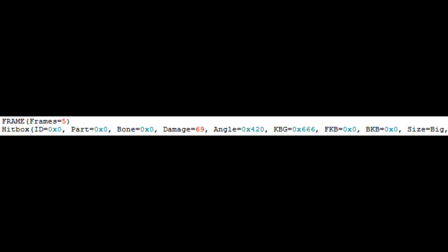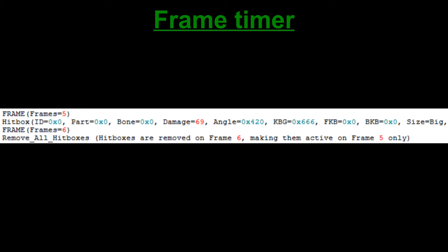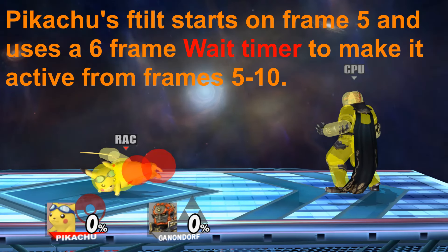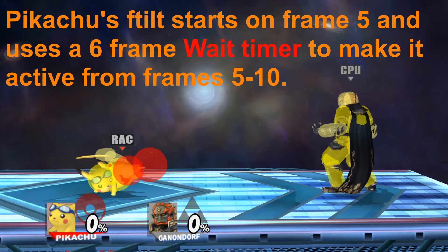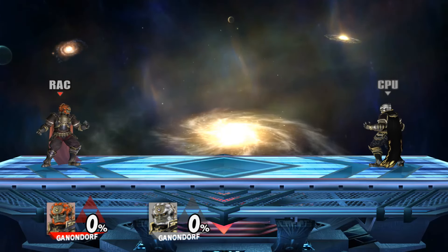Let's say I create a hitbox on frame 5, and then I put a 6-frame timer on the hitbox afterwards. If I use a frame timer, the hitbox will stop being active on frame 6, meaning it has only one active frame. But if I use a wait timer instead, the hitbox will be active for 6 frames and then stop on frame 11. So in this instance, a wait timer is preferable because it gives the hitbox more active frames. One more side note: if a timer exceeds the length of an animation, it will simply be ignored once the animation ends. So if an animation is 39 frames long but I made a hitbox on frame 42, that hitbox will simply never come out — it's like trying to buy something from a grocery store after it's already closed. These two types of timers are used interchangeably in the Smash series, with developers basically using whatever timer they feel like when making a move.